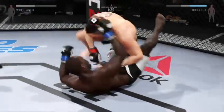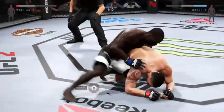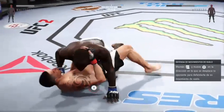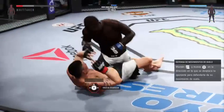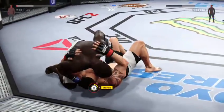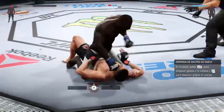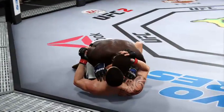He turns it into full guard and he's back in the guard. Looking for his back — he's showcasing some great movement on the ground. Side control here again. Whittaker gets caught with that left. He's doing some damage from the half guard. Brunson's got the full mount again — good elbow, very nice. Big right hand and he lands a huge elbow to the head. Good job — they are on their feet.